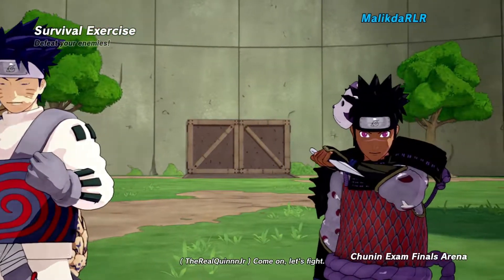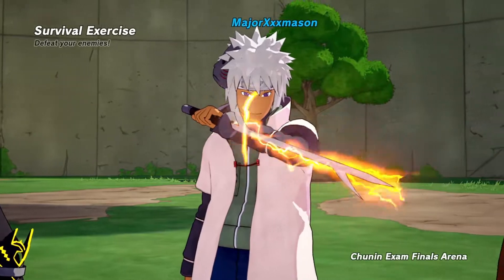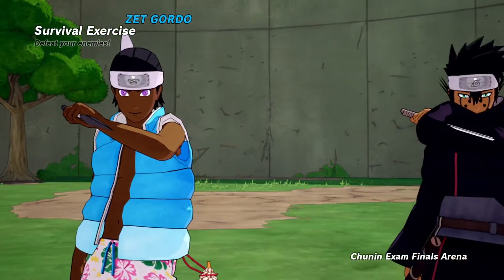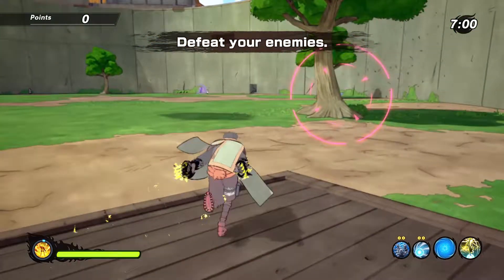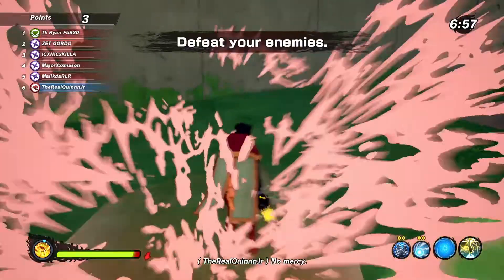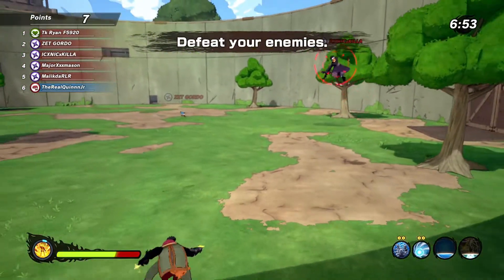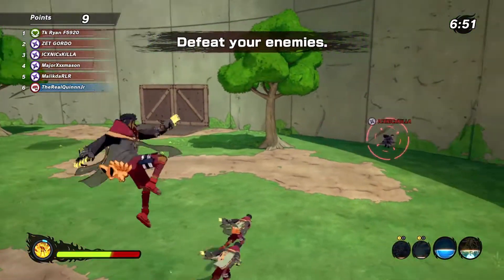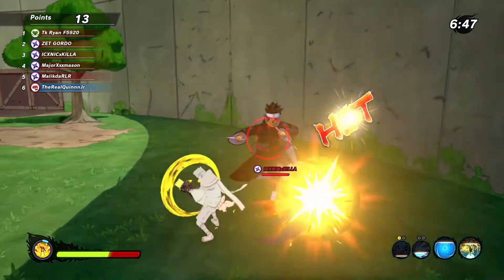I'm not sure about the 8 Trigrams Palm Rotation or some of these other jutsus that might possibly have multiple hits. I'm pretty sure the Rasen Shuriken is a 1-hit combo so it doesn't go up to 9 hits like the other ones do. But if you want to use a jutsu to hit this 9-hit threshold, using the Rasengan, Rasengan Tool, or Rasen Rampage works pretty well.